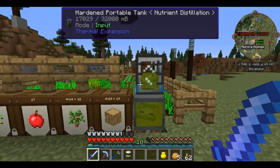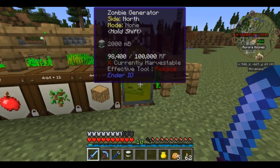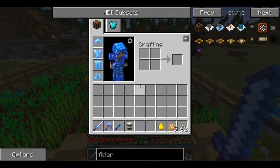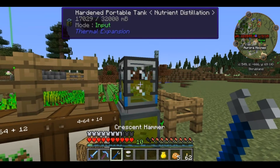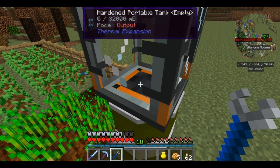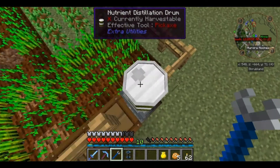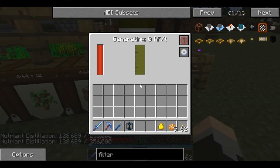Back in the overworld. It turns out we have used actually very, very little of this nutrient distillation - this might actually be an amazingly good way to generate power for everything. We only had about 19 buckets, and we have another 111 buckets here. So we're going to take this off, put this drum on here - I think it will pull directly from that drum. We'll empty this into the drum just by right-clicking on it, changing it from blue to orange, setting it to output. And now we have 128 buckets of nutrient distillation.